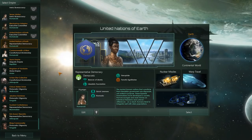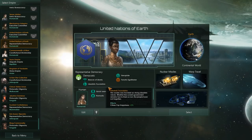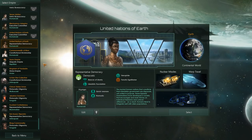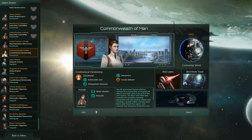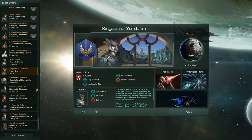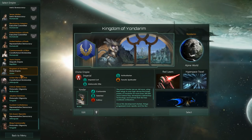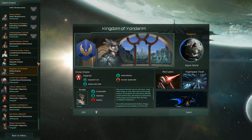For instance, United Nations of Earth is a representative democracy, which means a democratic playstyle — and that's the sort of thing you can expect there. The Commonwealth of Men, on the other hand, is a constitutional dictatorship, which means they are a little bit more combat-oriented. The Divine Empire is an interesting one, where you have the Imperial Cult and the Aristarchal Elite — but we'll get into that a little bit.